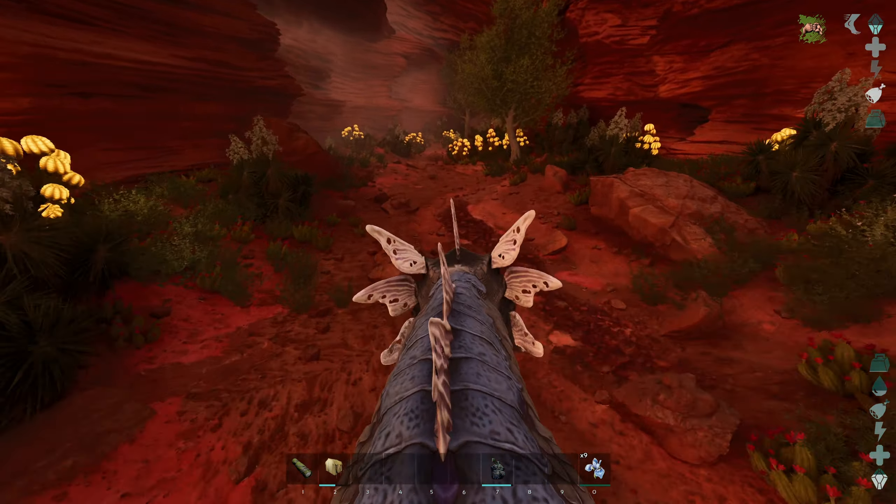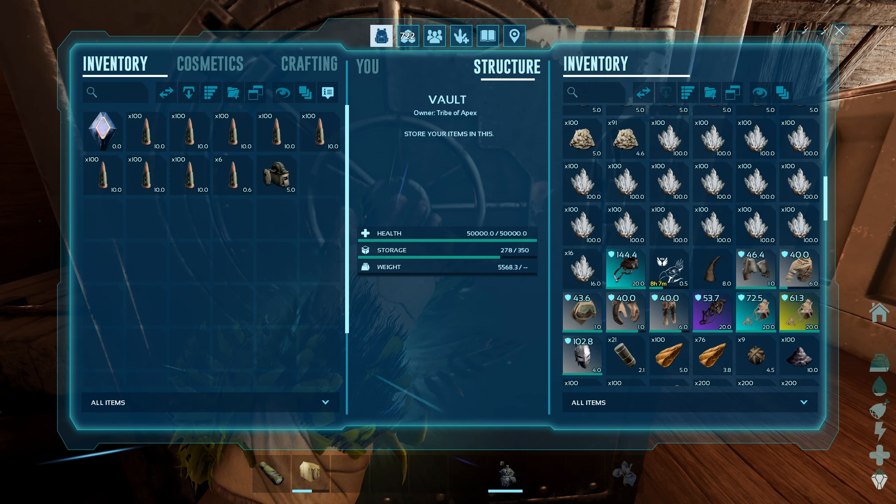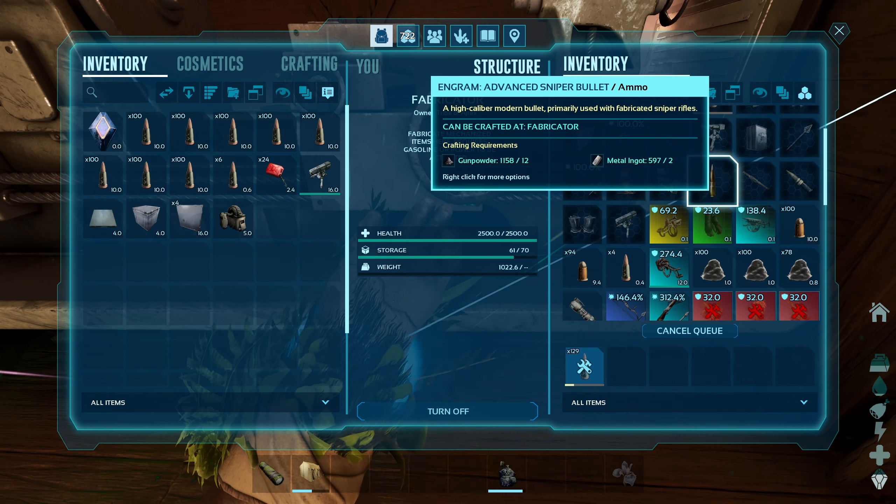I'll take the ammo and I want this as well, and then the heavy turret is in here. Got it. I'm just going to make a little bit more ammo because I don't have a lot, and I don't know how long I'm going to be over there. If I kill a load of wyverns I'm going to get some more wyvern eggs.